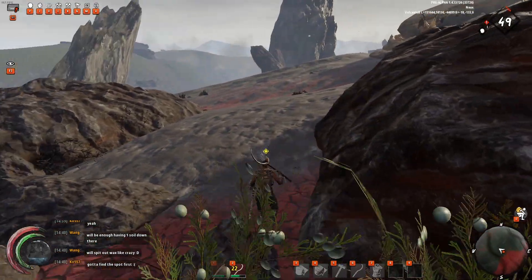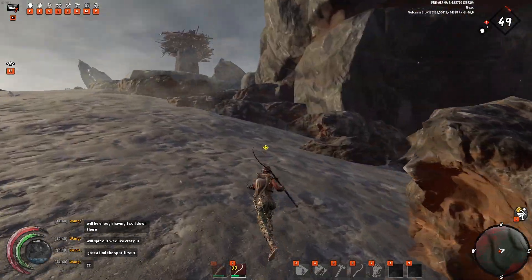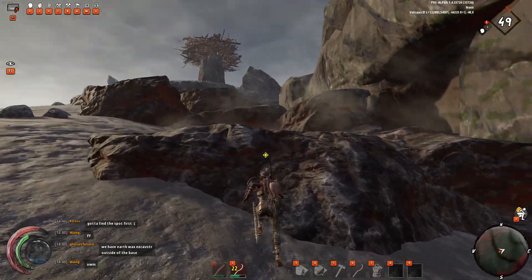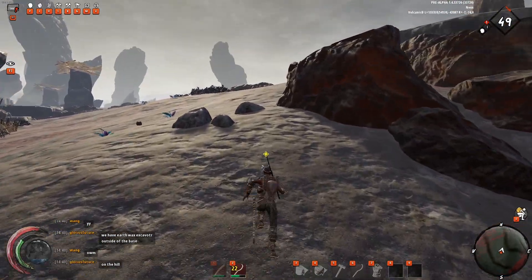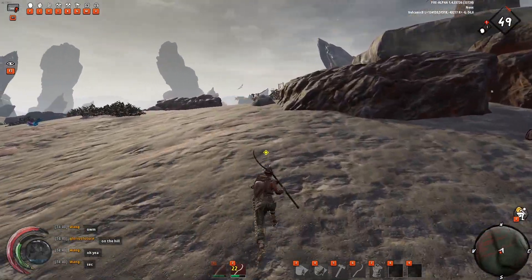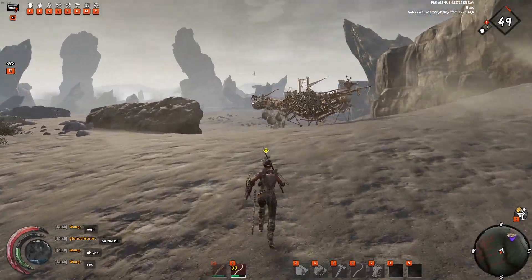Especially for a solo player you are not going to need a lot more hide. You can camp one nest and just wait for the respawn because it is pretty fast. Or you can go to the other nests that are usually around you and kill those. Be careful because they are going to attack your wings, but just retract the wings and you should be fine.